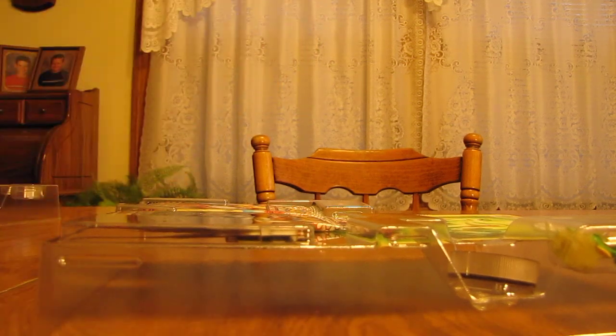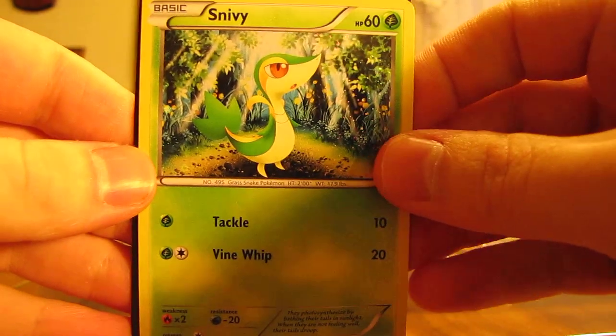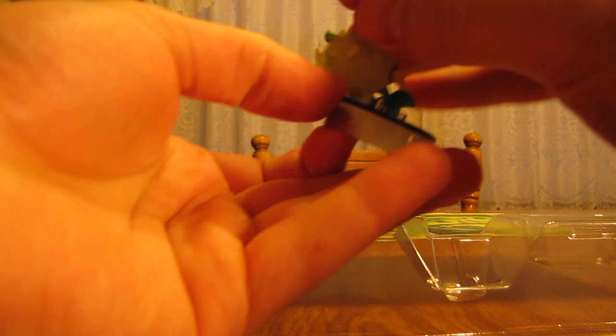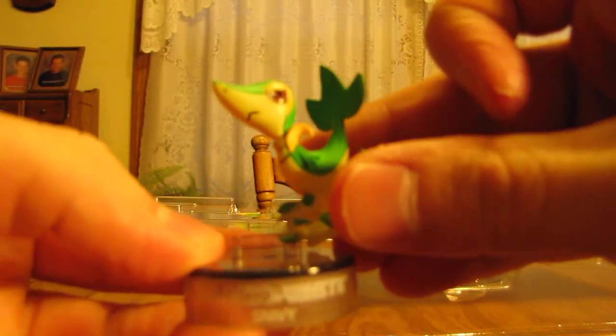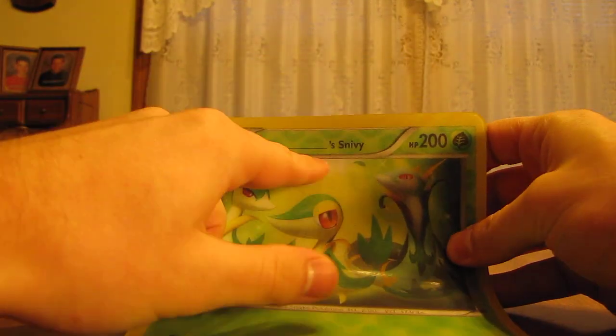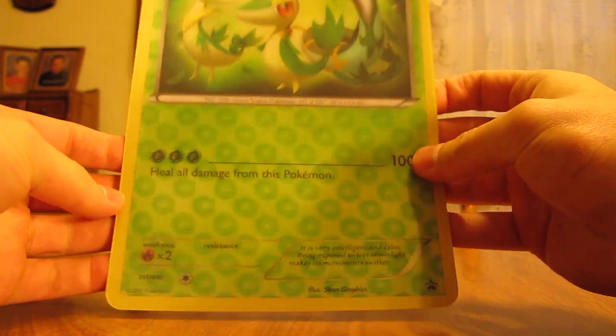Here comes the code card and that Snivy. Here's the Snivy foil card, and then the code card's behind it — I'll give away that code card eventually. The 3D Emerging Powers figurine — and here it is. The 3D card has all the evolutions on there, and up here it says blank Snivy, so you just put your name in there. Pretty cool looking card.